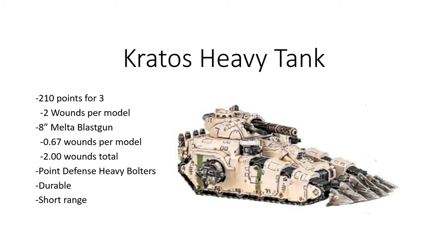There is an FAQ question sent to GW about the Kratos: if you choose to shoot the Meltagun Blast at a structure and all point-defense heavy bolters at a secondary target — infantry inside the structure — what is the exact timing? As currently written, it is commonly accepted that you would destroy the structure first, and by the time the heavy bolters resolve, the previously garrisoned infantry no longer get their cover save and would only have the rubble plus one, or minus one to hit.